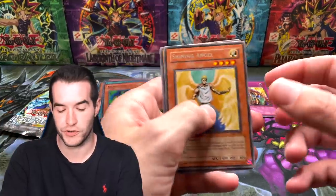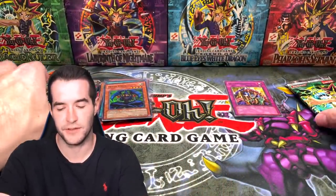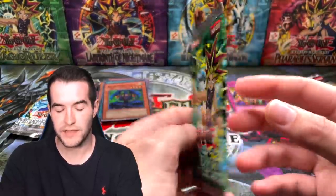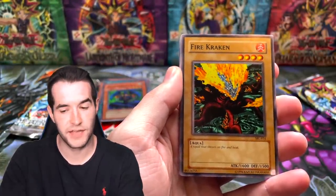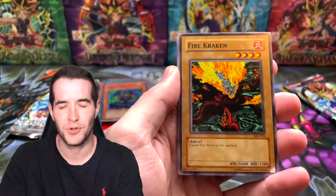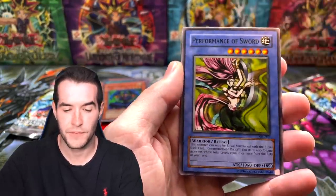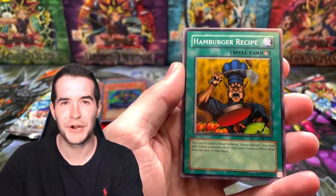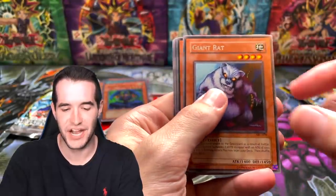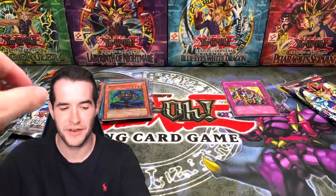The left side has four good cards versus one — the value is probably a bit ahead. Can the right side match? Which side are you voting for — left or right? The right side is looking like it's in trouble, but all they need is one big pull. Spell Ruler for the right: Fire Kraken, Taylor of the Fickle, Performance of the Sword, Hamburger Recipe, Giant Rat, Minar, and Queen Bird. Not looking too good for the right side.